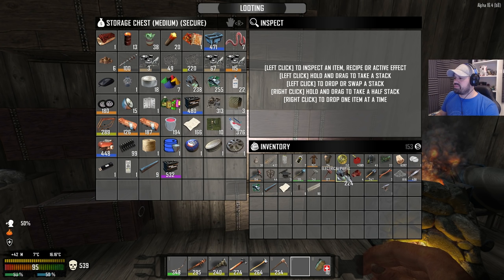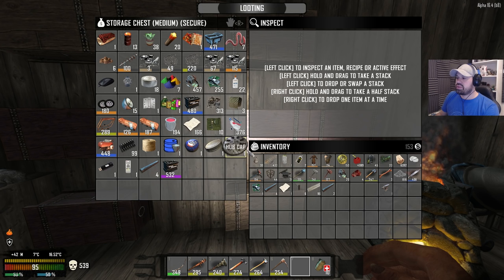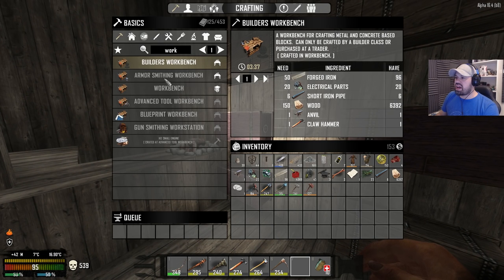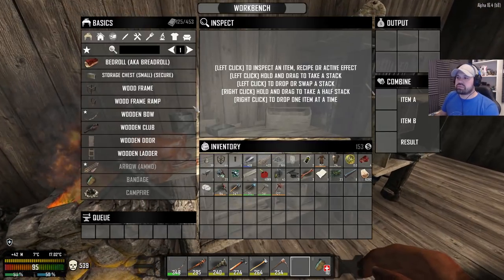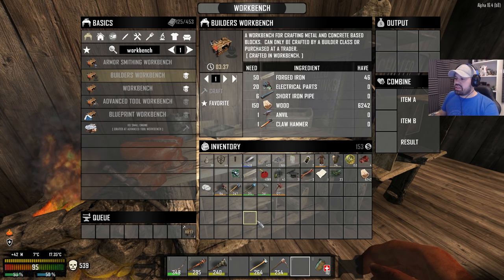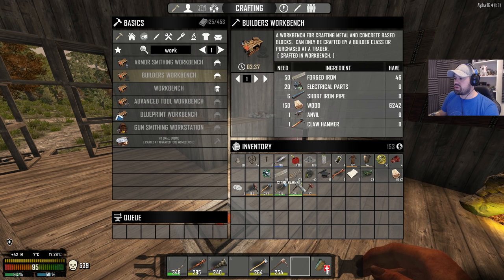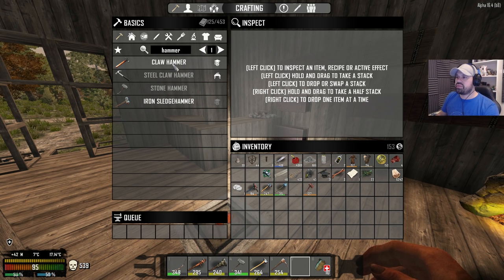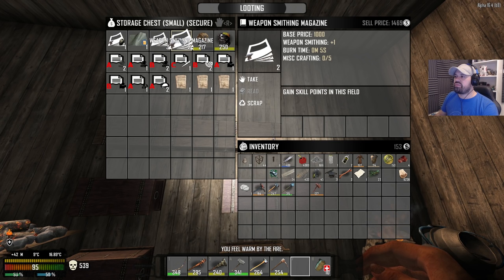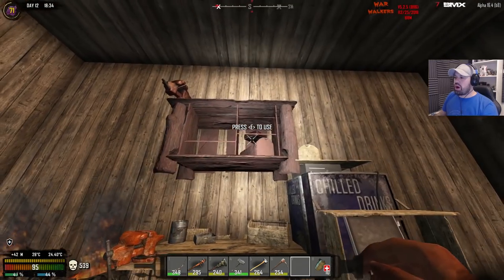We got 20 electrical equipment parts. There we go — we need six short iron pipes, which we should have, and we have wood, the anvil, and the claw hammer. We can make a new claw hammer and use the broken one for the craft. Let's do the builder's workbench — we can only make that in the workbench. We have to clean up a little bit. Let me see... claw hammer — do I have any more toolsmithing? We can level up armor smithing and weapon smithing a little bit.